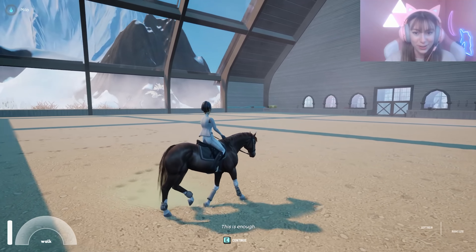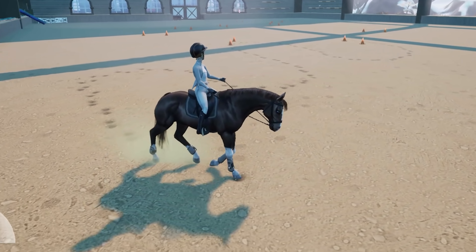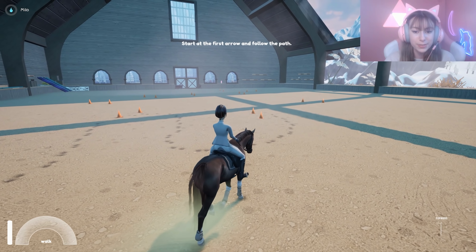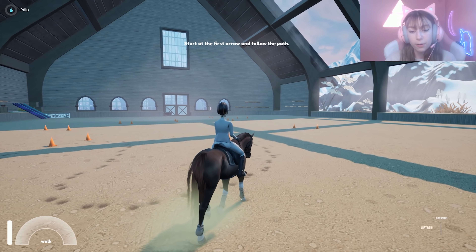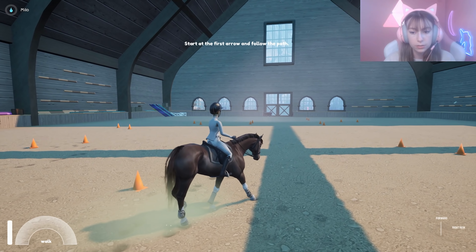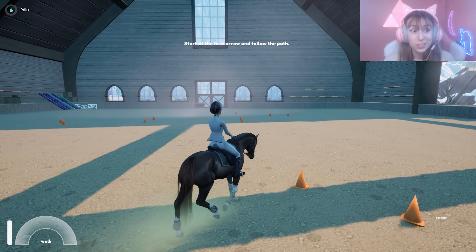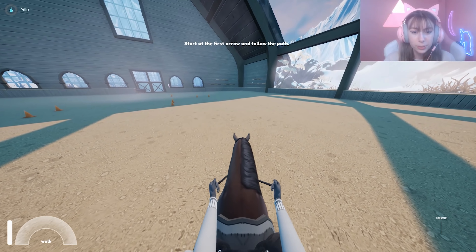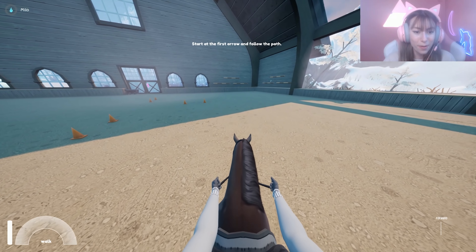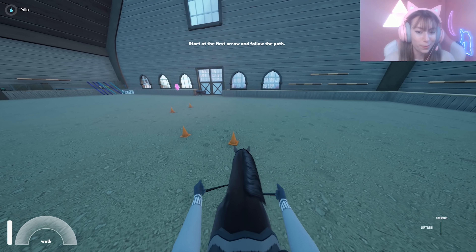Left mouse button for sharper turns - my horse is so good at turning! 'I made a turning exercise for you, start at the arrow and follow the path.' My horse is so slow - it's gonna take forever. Maybe I should do some first-person view. Look how good this is in first person! We're so close to the arrow, inching our way over there.